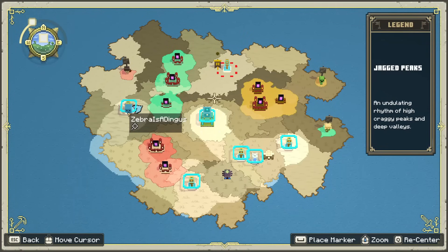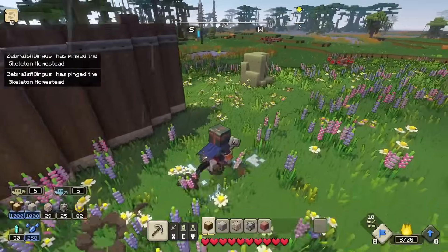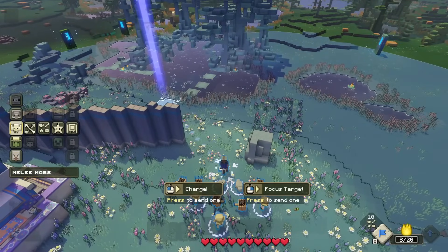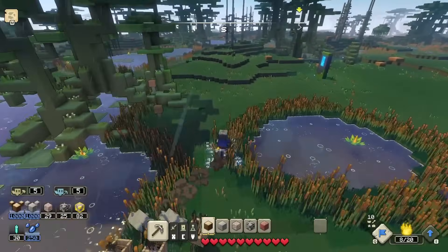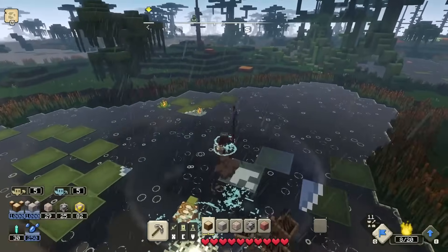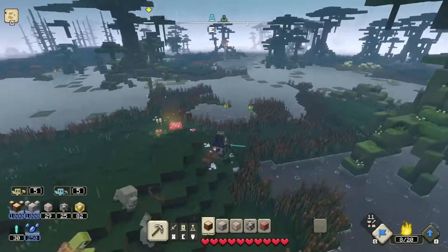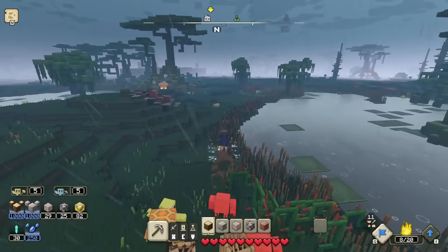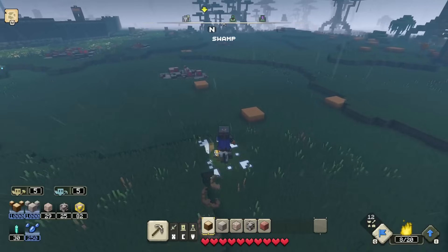There are a couple of things I also learned about the game that we'll be trying to apply today. I can actually control specifically which mobs I want to send where — so I can send melee mobs one direction and ranged mobs another. Also, the melee move does not damage buildings, so we just want to focus on attacking piglins with it.